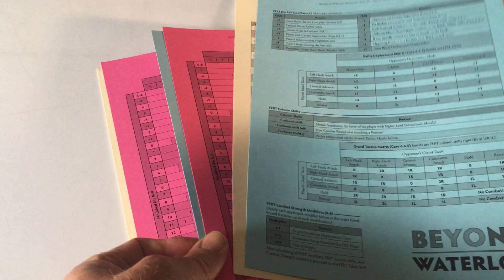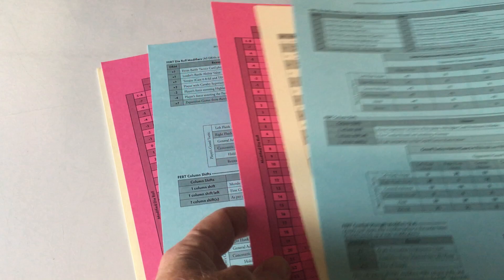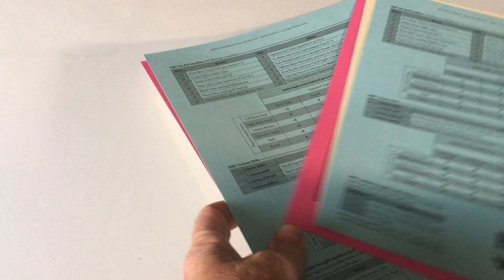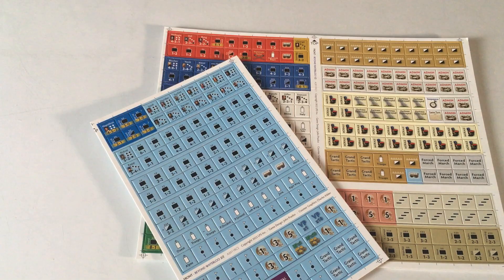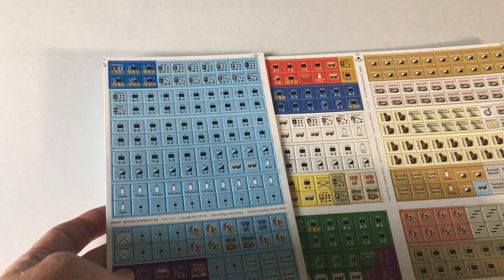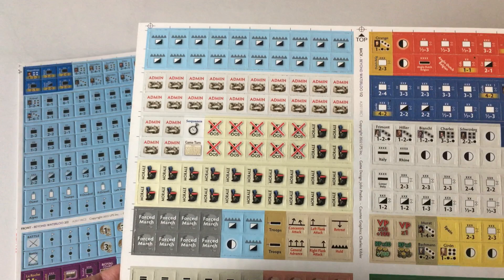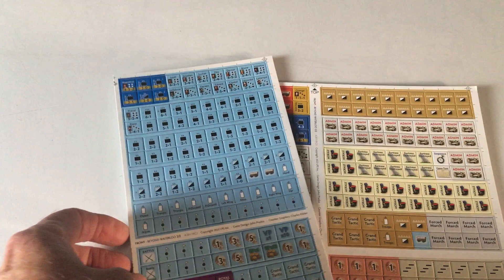It looks like there are two sets of player aid cards for the game — some different combat stuff — and they are double-sided player aid cards. You've got one set for both players, one set for each player. Next, it looks like we've got about one full and one half counter sheet, which has the various markers for the game. These presumably represent the various units involved, front and back. Pretty much standard half-inch counters.